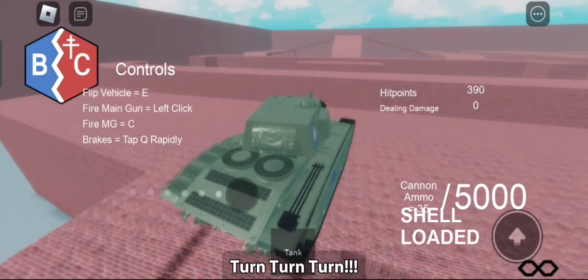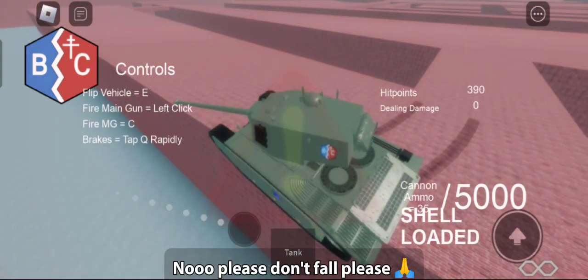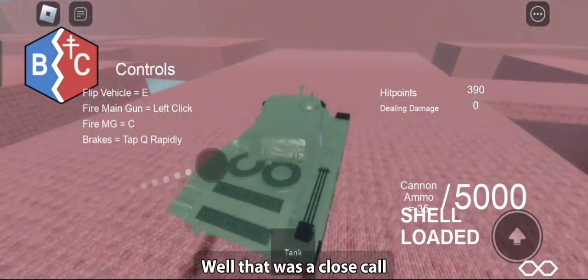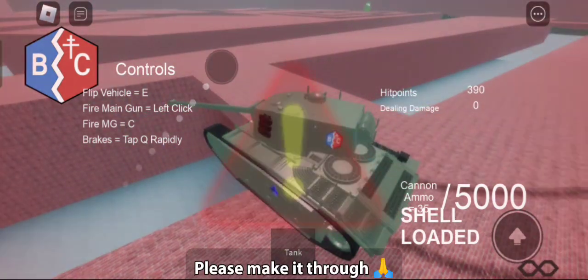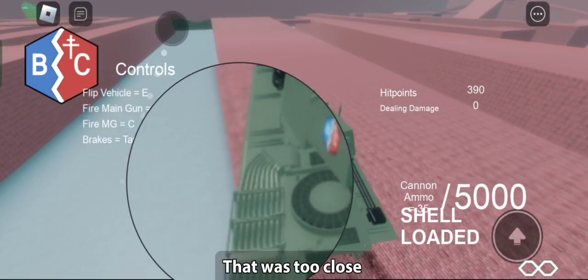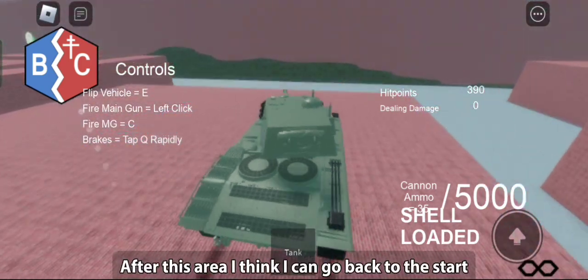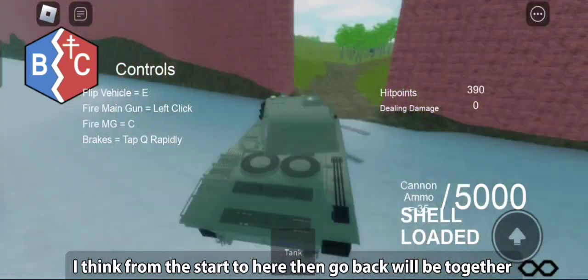This is perfect. Full speed ahead. Turn, turn, turn. I am close to falling down — please don't fall, please. Phew, I am pretty safe here. That was a close call. Luckily here is wider than what we just experienced. Please make it through. That was too close. I think this part could also be one part of the training. After this area, I think I can go back to the start — from the start to here and back. This is just a look on how the training will be.